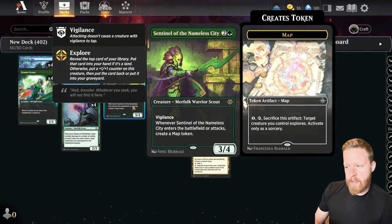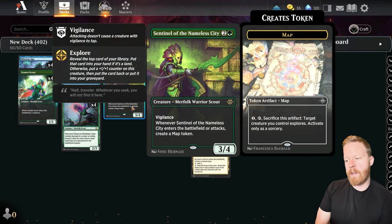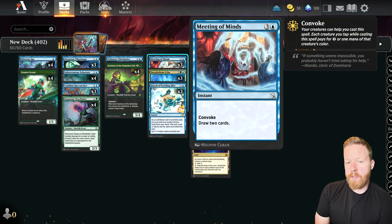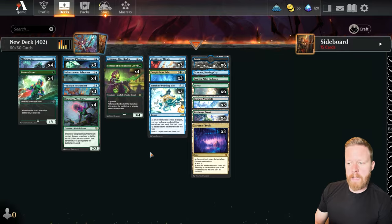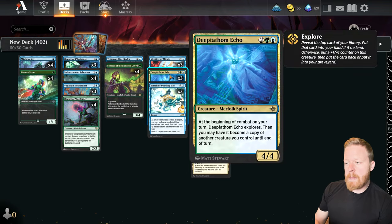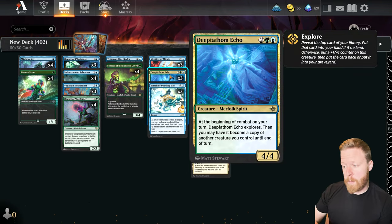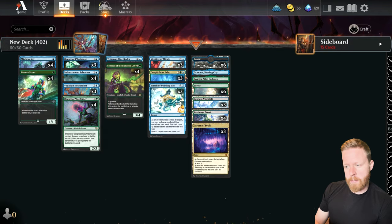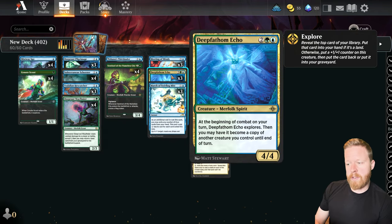Then Sentinel — the big heavy hitter. Three mana, 3/4 Vigilance. When he enters or attacks, create a map. We have Meeting of the Minds — four mana Convoke, draw two cards instant. The big thing with Convoke is it makes more creatures while drawing cards. We also have Deep Fathom Echo — a four-mana 4/4. Beginning of combat it explores, then I can make it a copy of another target creature I control. Most creatures are smaller, but I could copy a Lord. The big thing is it's a four-mana Merfolk that explores every turn.